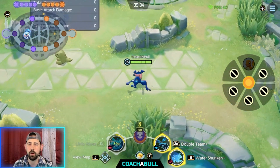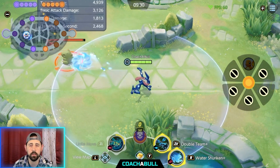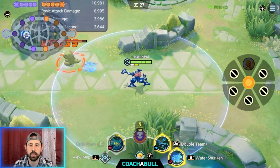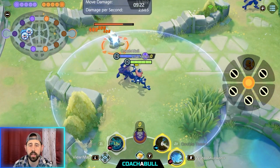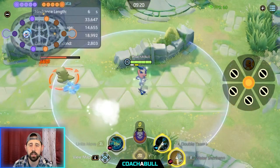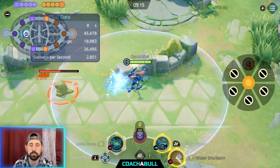Now let's talk about combos. When you get up to your enemy, have your basic attack going but use Water Shuriken first. When you're done with that, use Double Team to dash, then use Water Shuriken again, and then use Eject Button so you can dash back and then use Water Shuriken once more.